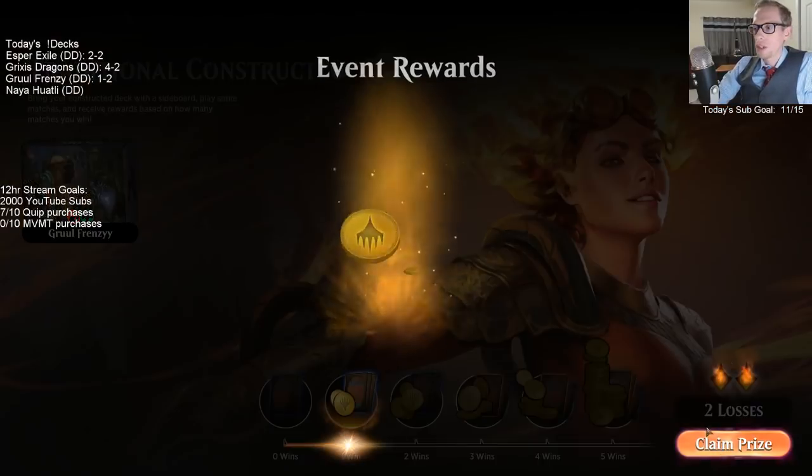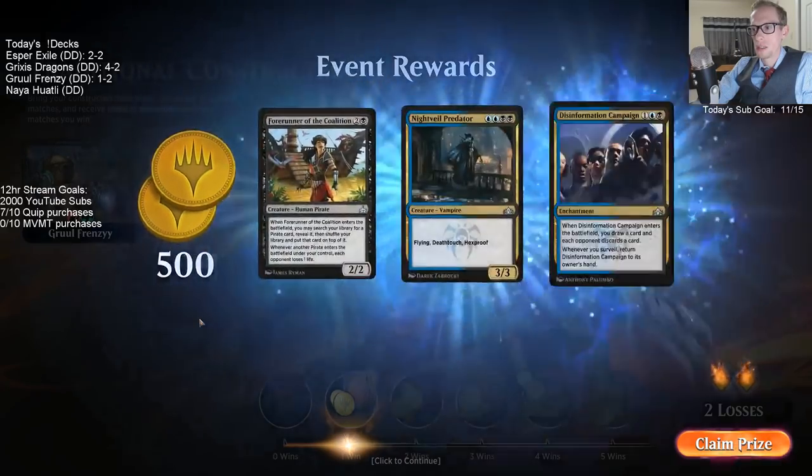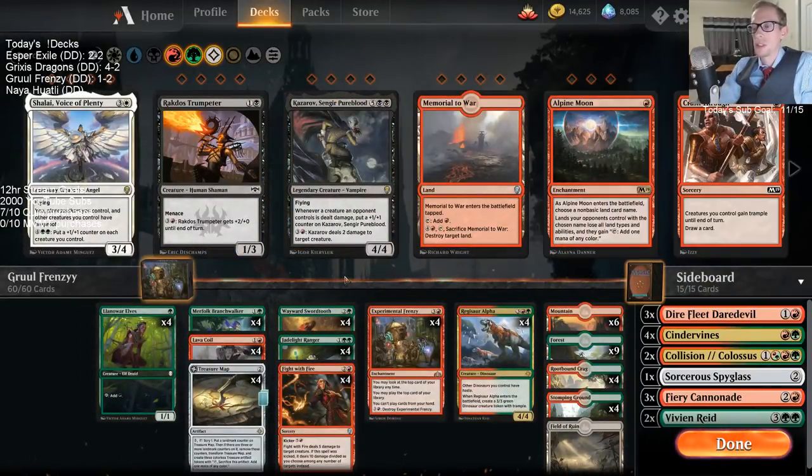We kind of just had the same thing happen with both of our losses, which is unfortunate — really just not being able to play the cards in our hands, and it took way too long to play those cards too. I could have played the Branchwalker before, even though that would die to Cannonade. Yeah, I mean, I like this deck. I like Frenzy and Swordtooth a whole lot.